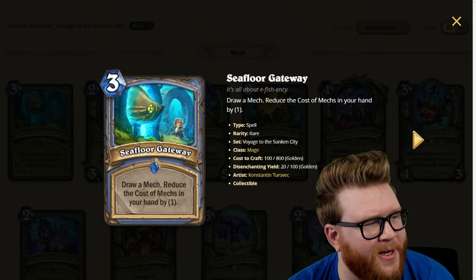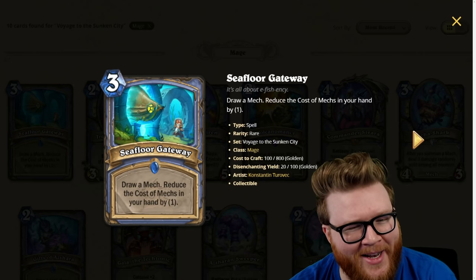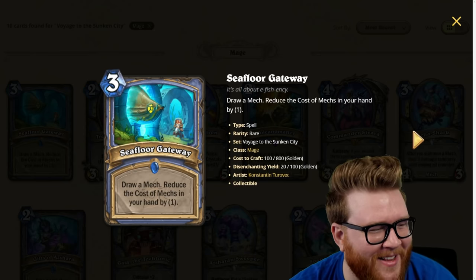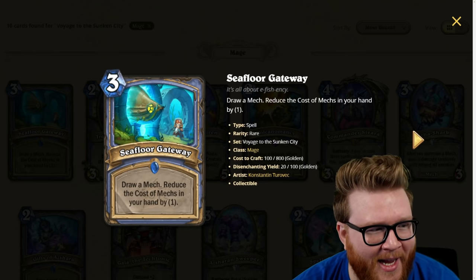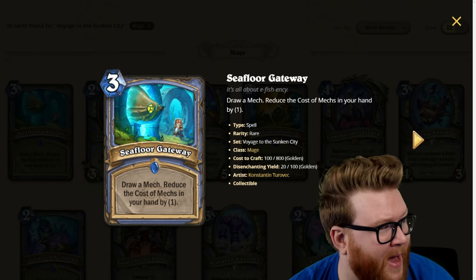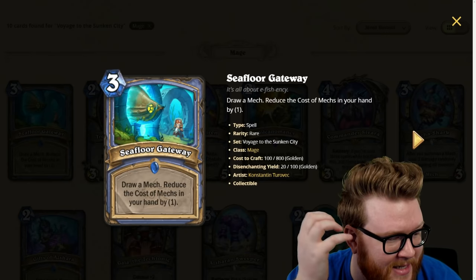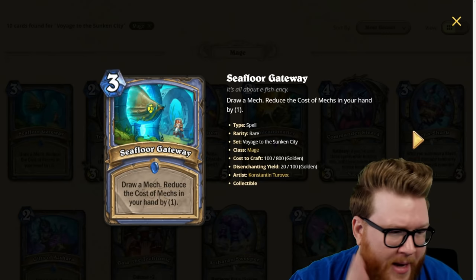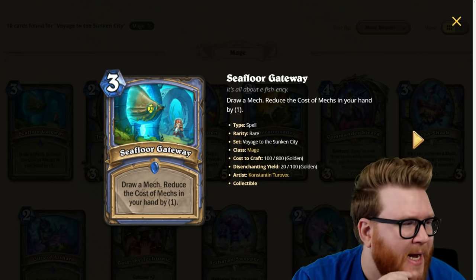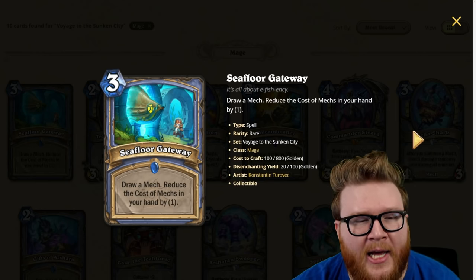Oh my — the Sea Floor Gateway, a new three-mana spell for Mage: draw a mech and reduce the cost of mechs in your hand by one. This has Alliance Bannerman vibes — you're drawing a thing and improving everything in your hand, except it's cost reduction instead of stats, which actually supports the mage mech package better, with things like Mecha Shark. It's scary for mid-game reloads and scary for reducing Gaia the Tectonic.